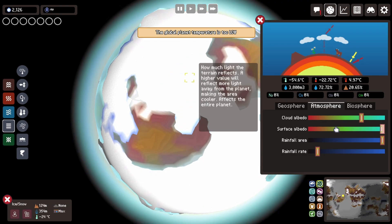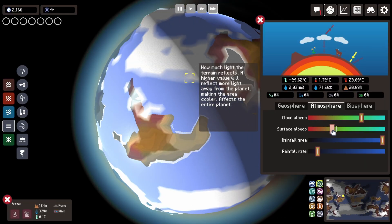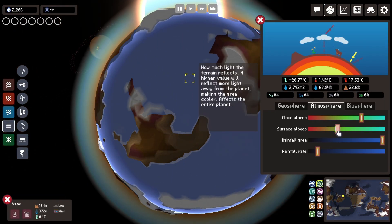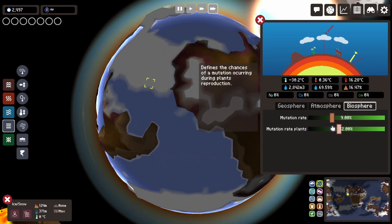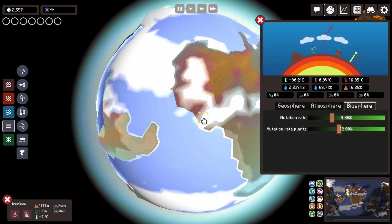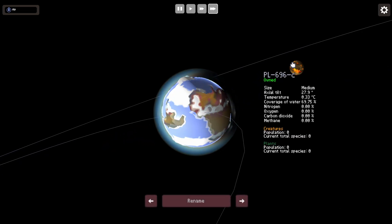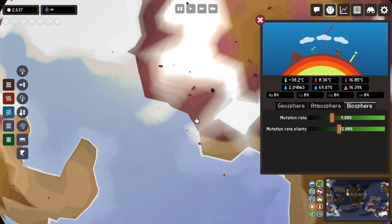So depending on a lot of factors, including the distance of the planet to the sun, the axial tilt, and all these albedo factors, your planet will change how it's structured. The last setting is the biosphere, where you can change the mutation rate for creatures and plants. You might want to have a planet with low mutation and just evolve creatures manually, and another with high mutation where you want everything random. It's up to you how to configure each planet.